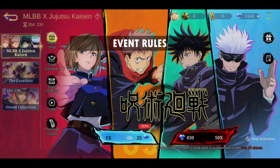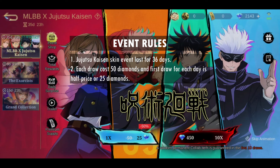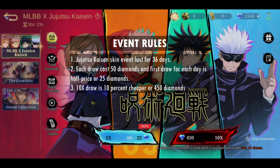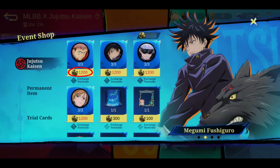First, let's look at the rules for this event. The event lasts for 36 days. Each draw costs 50 diamonds, and the first draw for each day is half price, or 25 diamonds. If you do a 10x draw, the price would be 10% cheaper, or 450 diamonds. In order to buy a Jujutsu Kaisen case and skin, you will need 1,200 crests.